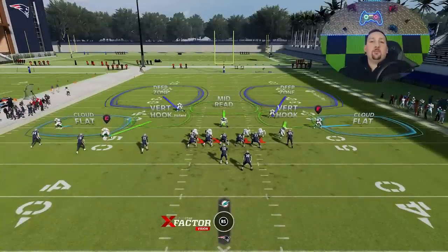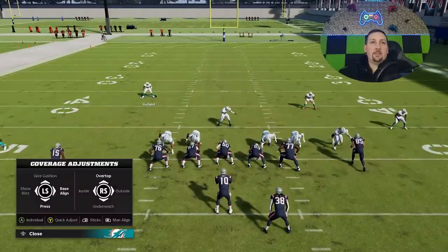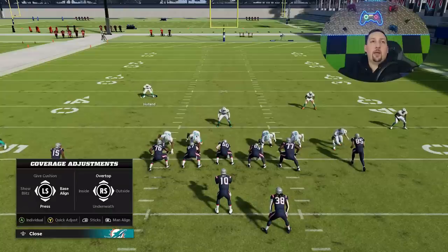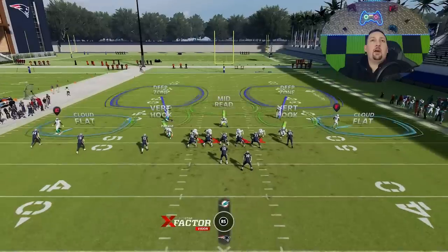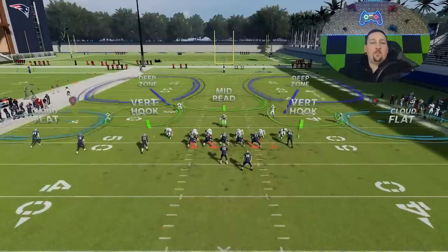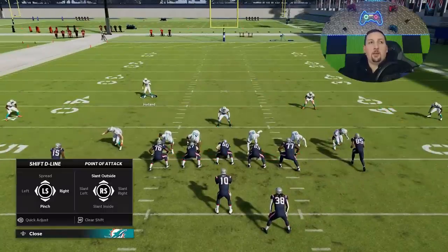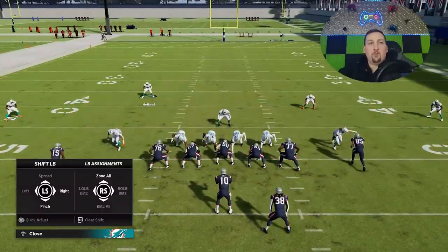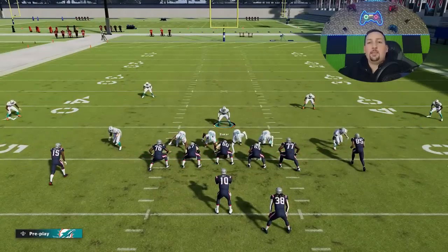Now as far as this defense goes, there are multiple ways to run this. I'm going to show you the way I've been doing it for about a year. It might be a little bit of a longer setup, but it's more consistent when it comes to run plays because there aren't as many gaps. It's a really good pressure package. I'm going to do wide triangle to bring up my coverage adjustments, then baseline, then show blitz. Then baseline and show blitz again — that brings all the defenders down. Then I'm going to use my D-pad left and down to pinch the defensive line.